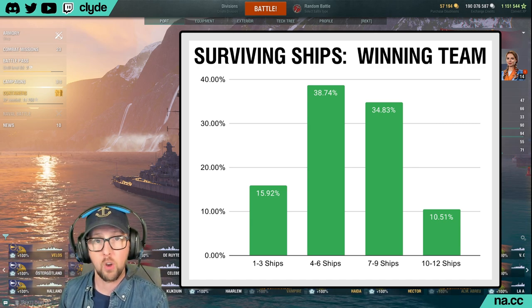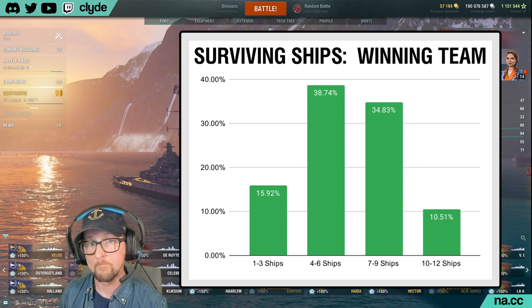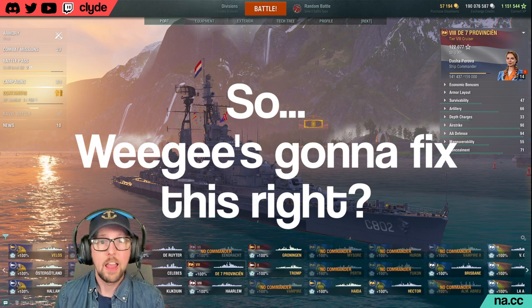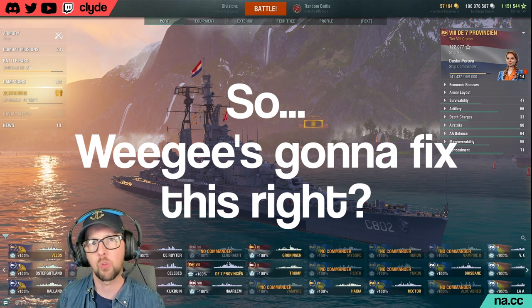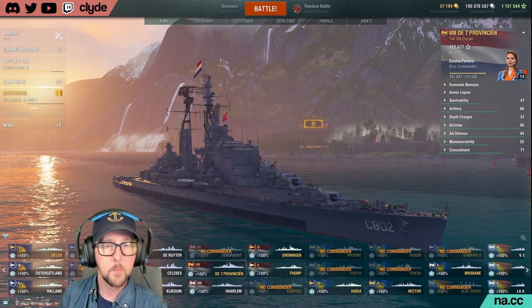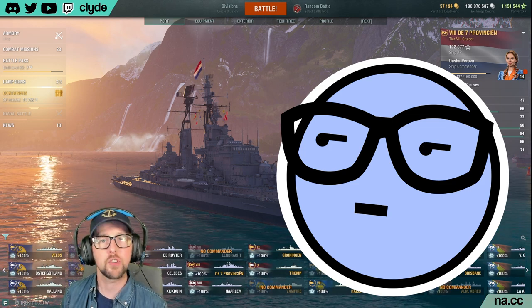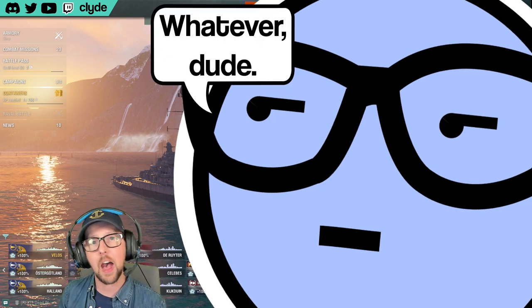Looking at the frequency of surviving ship counts: interestingly, if you split the winning team graph into four sections, it's actually more likely that the winning team has fewer ships at the end of a battle. The one-through-three ship bar is larger than the ten-through-twelve ship bar, and the four-through-six ship bar is larger than the seven-through-nine bar. That's actually kind of encouraging. Balancing a game like this so that steamrolls happen less often is really, really delicate. Good news: the surviving ship counts are closer to non-steamrolls than steamrolls.